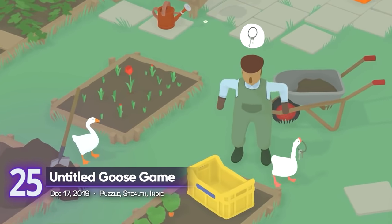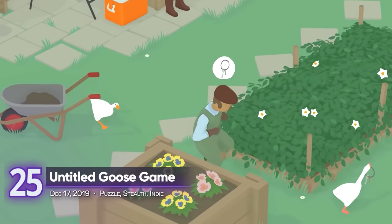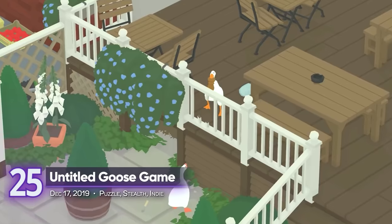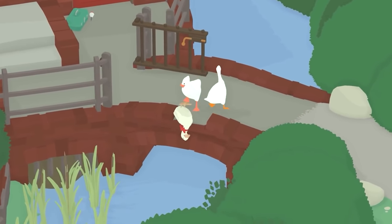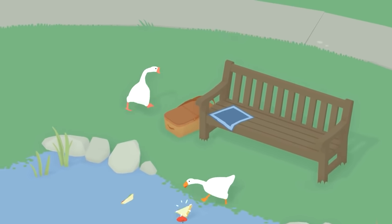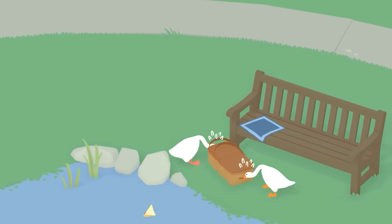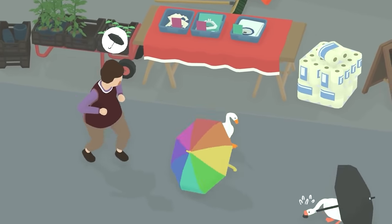25. Untitled Goose Game. We start off our list with a game we're all too familiar with. If you want to ruin someone's day as an annoying goose, what better way to do it than with a partner? Grab an extra controller and enjoy messing around the game world in local co-op. Unfortunately, there's no split-screen, so you'll have to share one screen together. The price to pay for chaos, I guess. A playscore of 8.34.